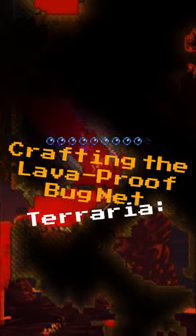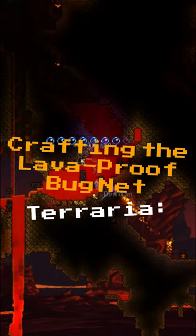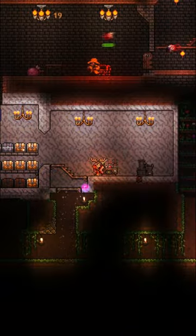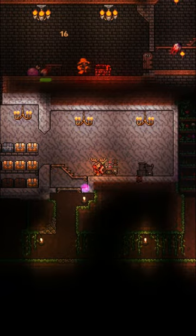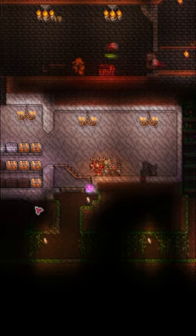So you've got a bug net but it's not lava-proof — we're gonna help you out. First things first, let's get into the underworld and mine some obsidian. Now we're gonna take that obsidian with a couple other ingredients and make ourselves an obsidian skin potion. This allows us to swim in lava and we don't have to worry about dying.